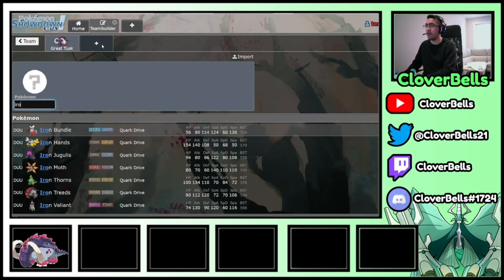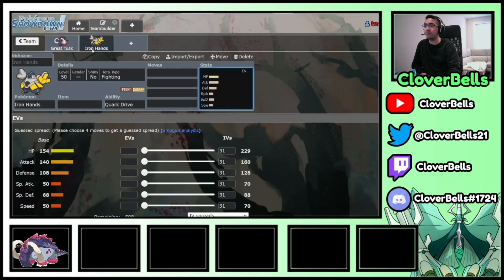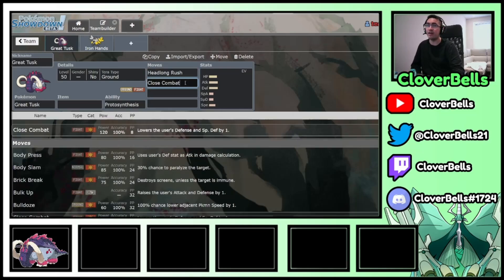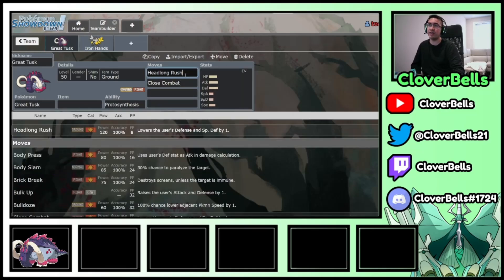In a way, Great Tusk has a lot of similarities to Iron Hands — both have bucket loads of HP, attack, and defense, all triple digits. At the same time, they also have relatively low special defenses and most often carry an Assault Vest, although Great Tusk has a little bit more variety in terms of items. I've seen Life Orb, Booster Energy, Focus Sash — mainly because with the sash build you might run Headlong Rush and Close Combat, so you're dropping defenses with both moves.